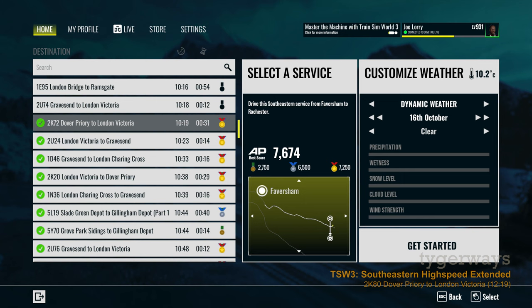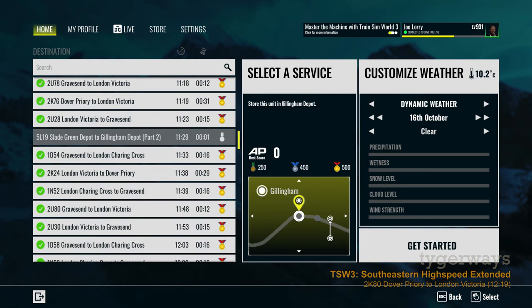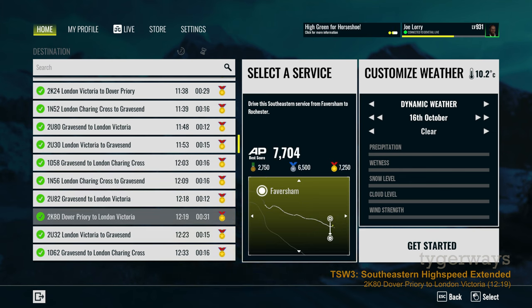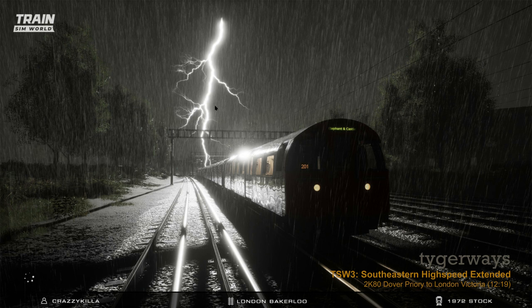The service we are going to start this stream with begins in Faversham and goes, I think, up to Rochester — I'm not sure if it's called Roster or Rochester. The train originally started in Dover Priory, which is not represented in the route. I wanted some clouds because it is already autumn. The first represented station on this service is Faversham, just as in the Javelin stream.